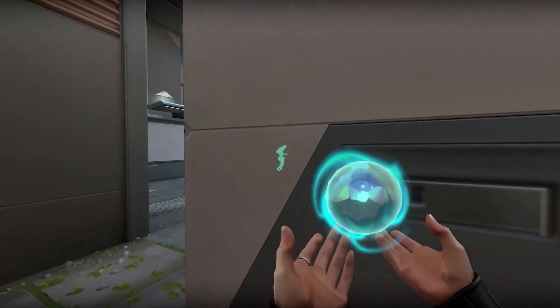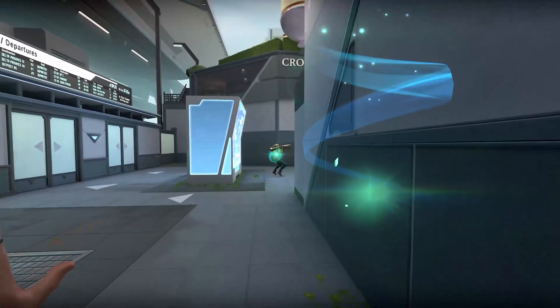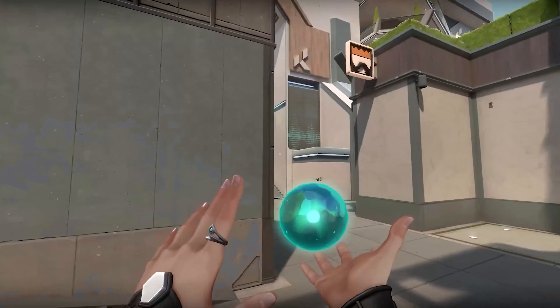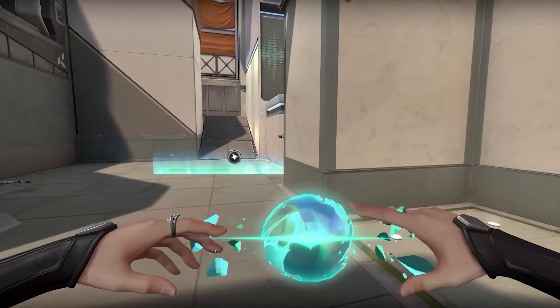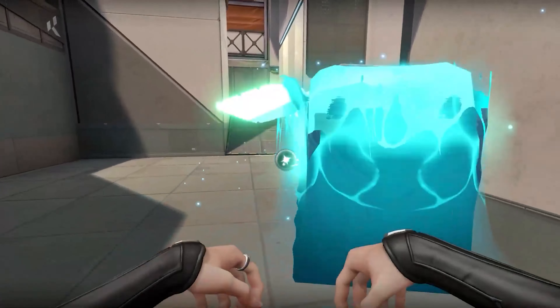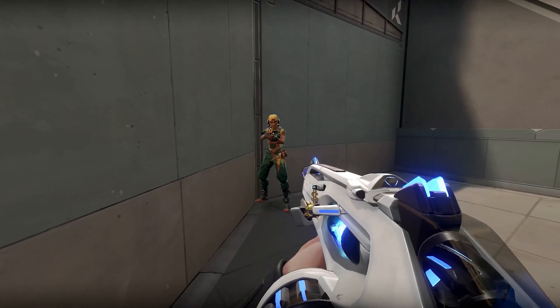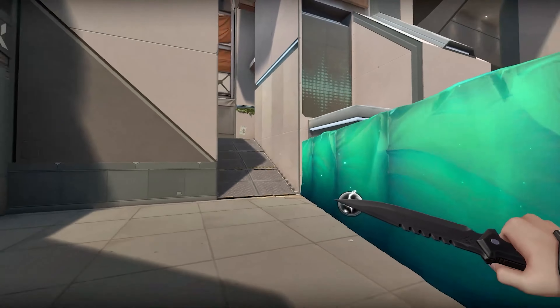There aren't very many situations where a single ability can decide the outcome of a round, but this is one of them. For the rest of your kit, you can simply chuck slow orbs in B main to slow down enemy pushes onto B site, and if you're attacking, save them for when you're in a post-plant situation. Even being able to throw a slow orb into B alley or B heaven helps massively.